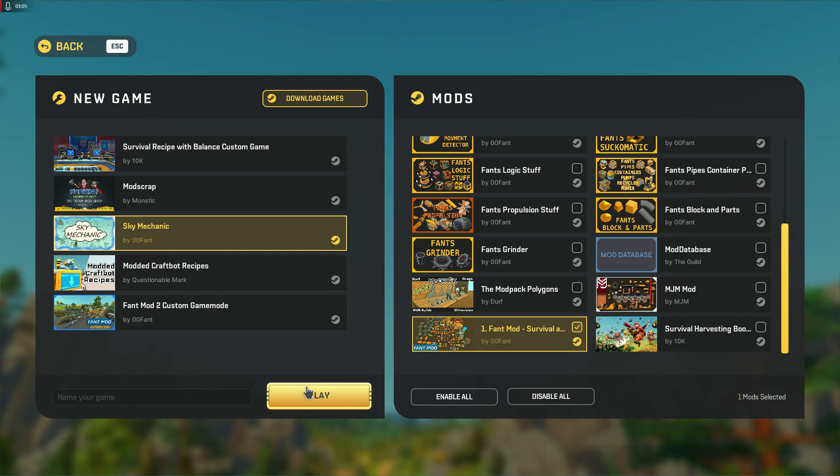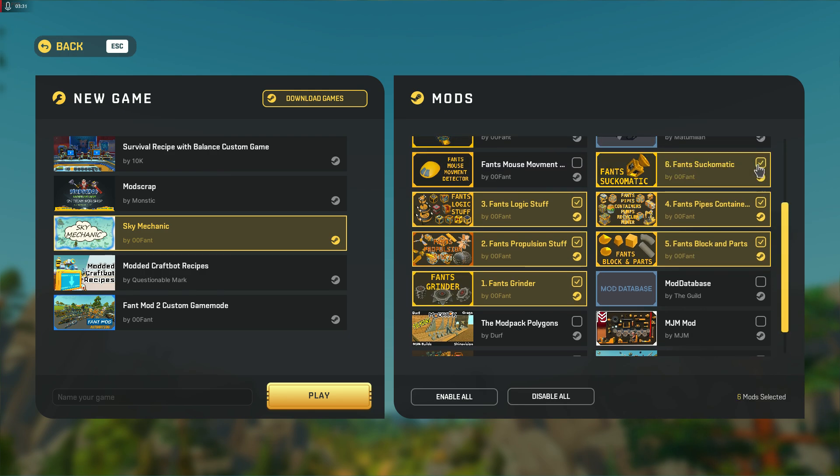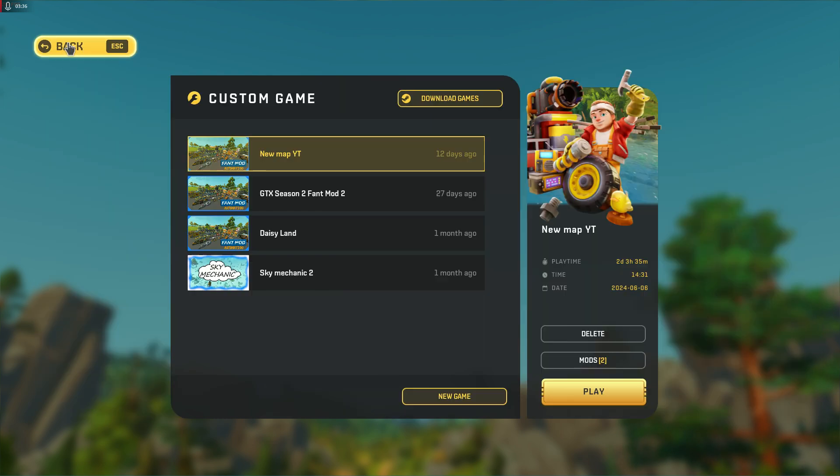Or what I could have done — and this worked best for me at the start — is just select the Fant Survival one at the bottom that has everything. I don't know if it's going to work like it used to, but you can select it if you're playing with a different game mode. I just like to do the individual parts. It was these five, that was it — you name the game and hit the play button.